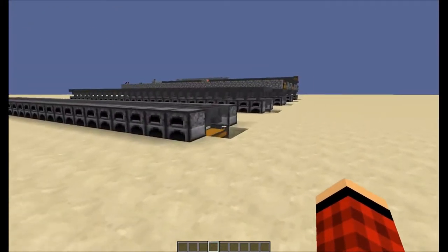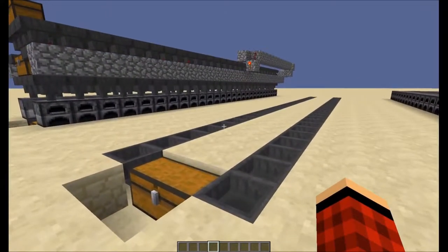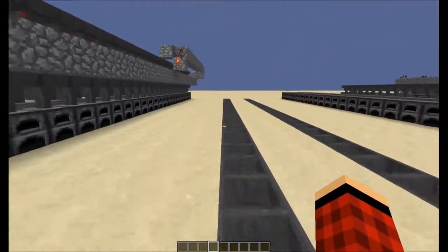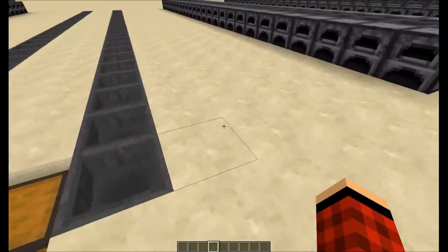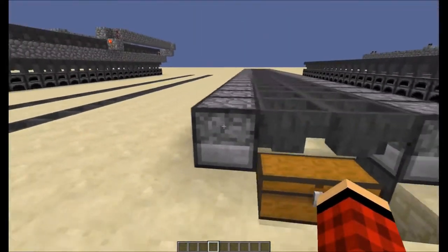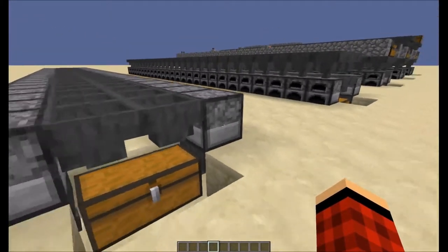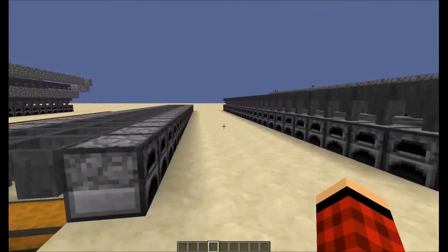I decided to do something a little bit different here and build it in steps to kind of show you guys how it's built. First you'll just want to start by laying down 28 hoppers on either side like this. Then you go through and put the furnaces in, and after you put the furnaces in you put the hoppers going down facing into the back — 2 rows on each side like this.